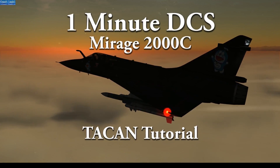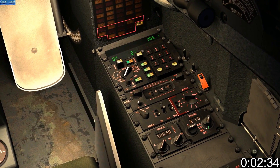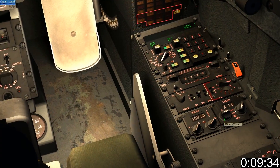This time it's TACAN Navigation in the Mirage 2000C. On the outer ring there are three TACAN modes: Receive, which is direction only; Transmit/Receive, which is range and direction; and AA for locating tankers. Today we're working with Transmit/Receive.